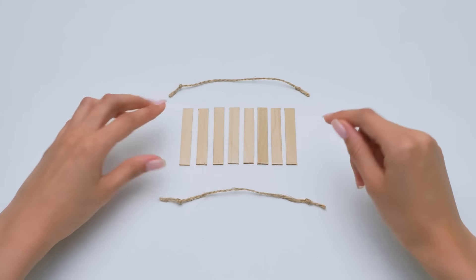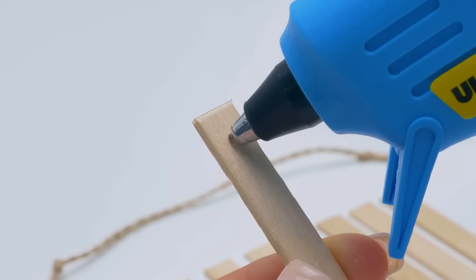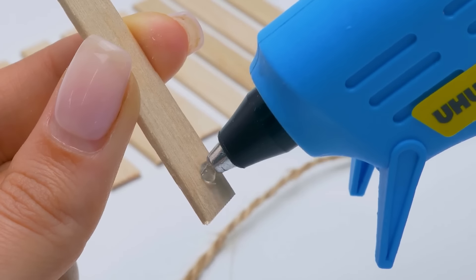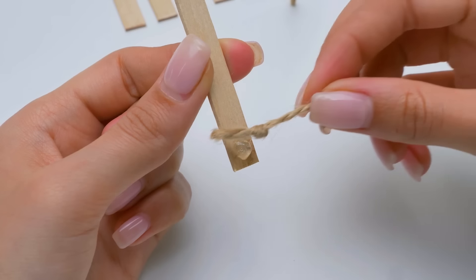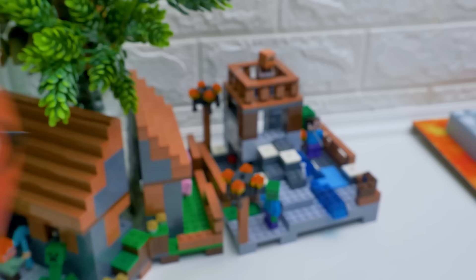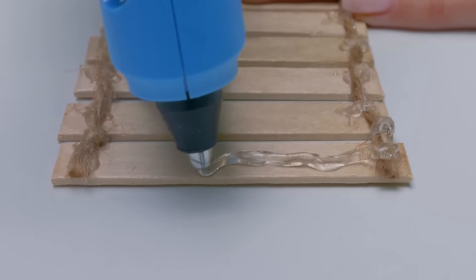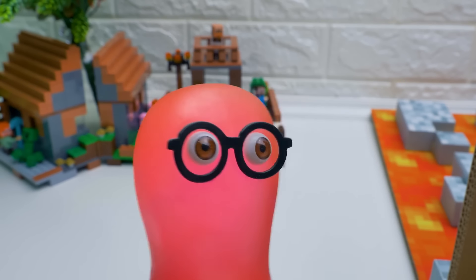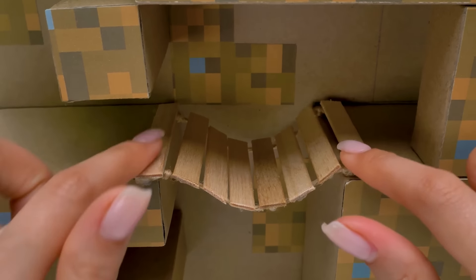We just need to add a few small details. They'll make our maze more diverse. First, we'll make a hanging bridge. It's very easy. You need to glue boards made from popsicle sticks to rope pieces. I hope that Ginger will like the bridge. Done! Important question! I can't choose a treat for Ginger — apple, carrots, or bell pepper. But you know that he likes all of them and will be happy to get any treat. Don't you agree, guys? And don't forget to subscribe and hit the bell button.